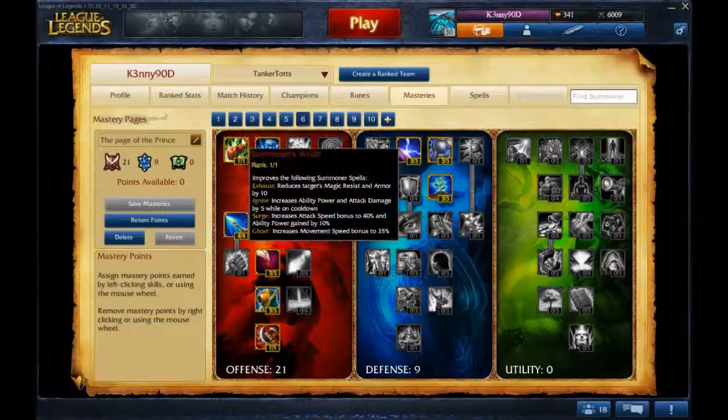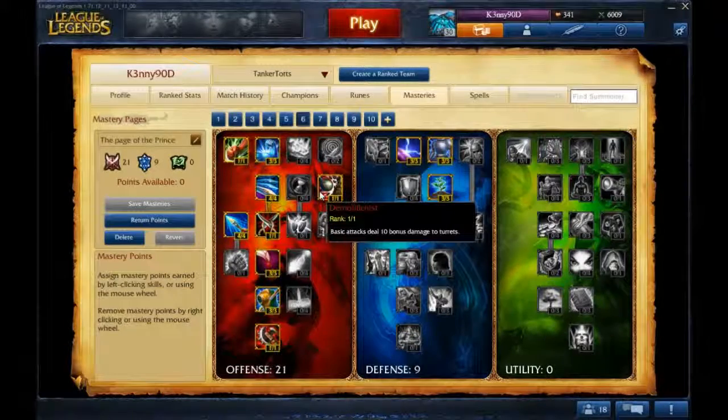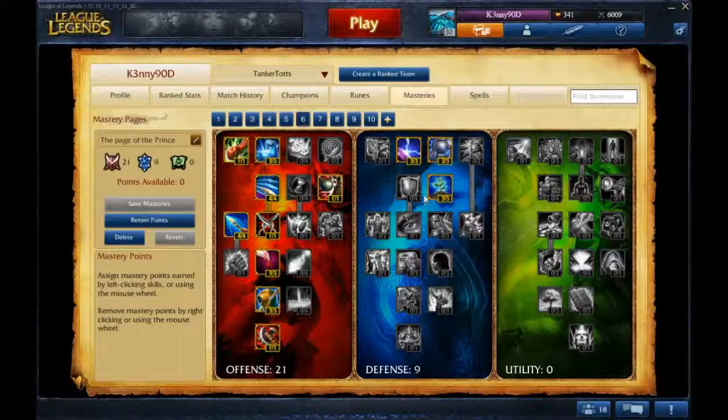Page of the Prince — this is my Jarvan mastery page. You have Summoner's Wrath, Brute Force, Alacrity, then just the left side, and once again Demolitionist. Then Resistance, Hardiness, and Vigor.